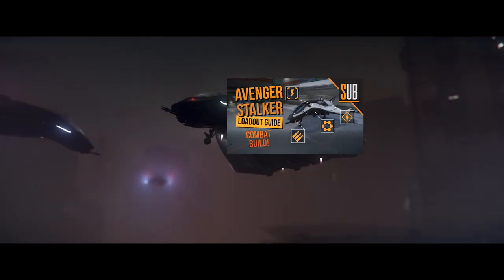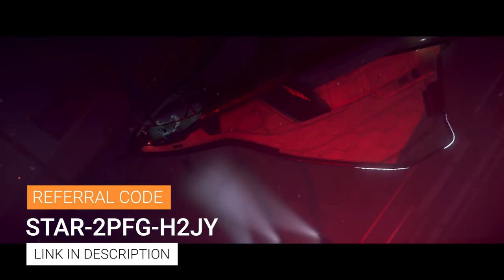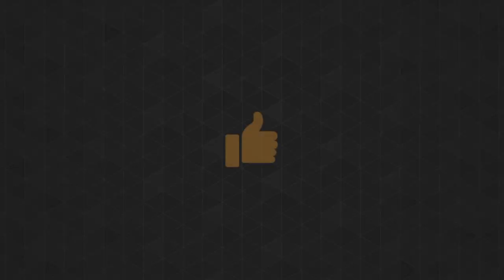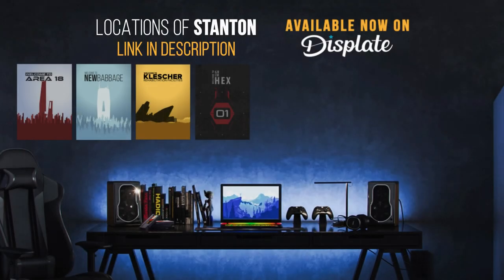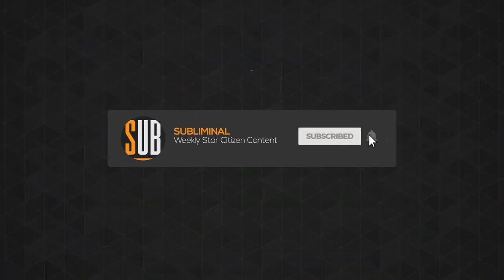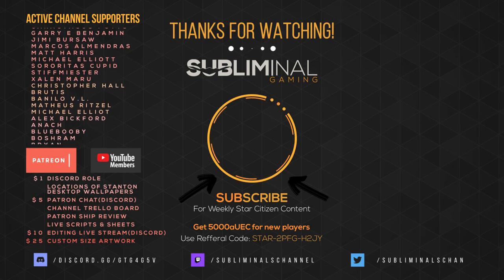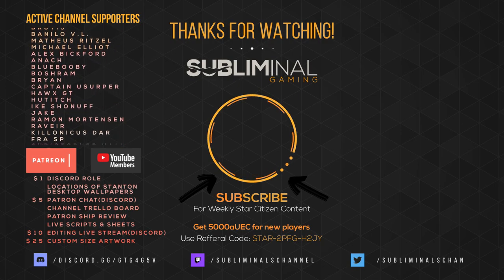If you haven't already, check out my loadout guide for the Avenger Stalker. New citizens, use my referral link on screen and in the description to reserve your 5000 UEC in the Persistent Universe — no pledge necessary. If you've enjoyed this review, check out more of my content. There are 6 ways to support the channel: smash the like button, share this content, check out my Locations of Stanton collection on Displate, subscribe and turn on notifications, become a channel member by clicking the join button, or consider becoming a Patron for pledge perks including desktop versions of my Locations of Stanton collection. Your viewership is greatly appreciated.